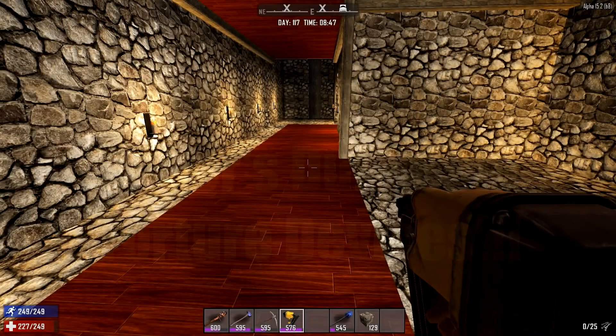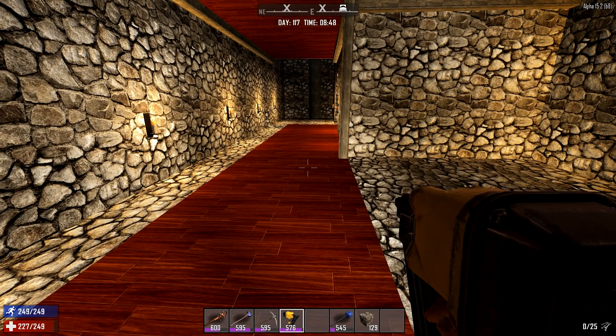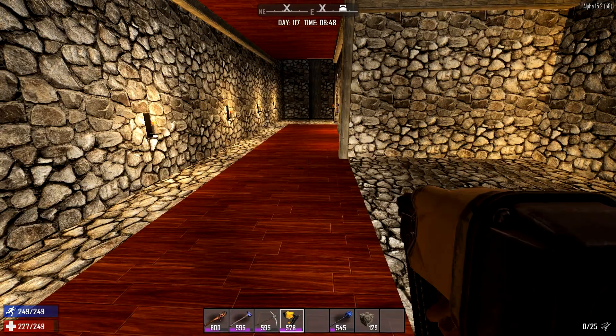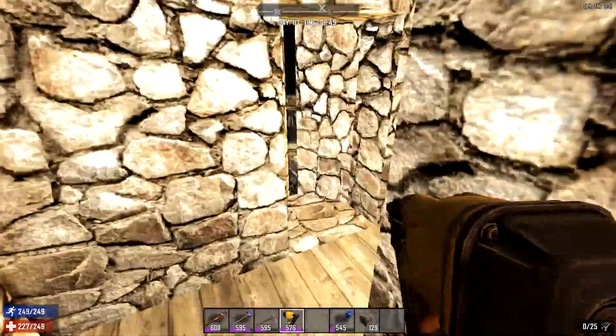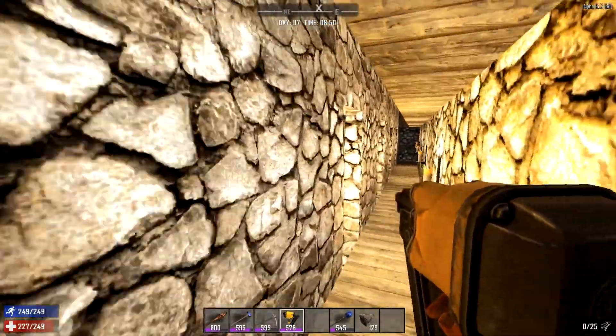Greetings everybody and welcome to Let's Play Seven Days to Die Alpha 15 with zombies always running, episode 113. In the last episode we did a few little constructions for Reckless Daredevil 77, and I'll go and show you those really quickly now just in case you missed what we did last time.